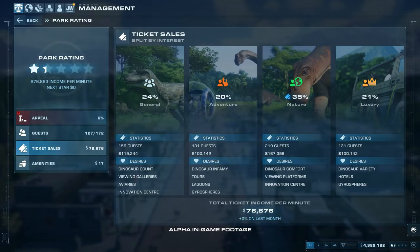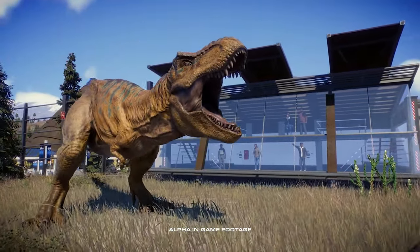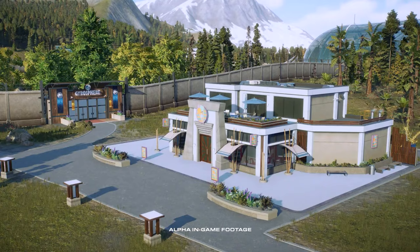We've also introduced new guest interest groups in the parks. The different types of guests will want to see different things in your parks — we have general, adventure, nature and luxury. Around the enclosure of a big carnivore, you will have lots of adventure guests, so when you place down an amenity, you can tailor that to be more interesting to your adventure guests, and by doing that, you're going to make more money. Alongside the deeper management that the guest interest groups will bring, players will have an opportunity to customise the look and feel of these guest buildings. We've got a modular system that will change some of the models on it, and you'll be able to change the colour palette so you can make it feel very unique.